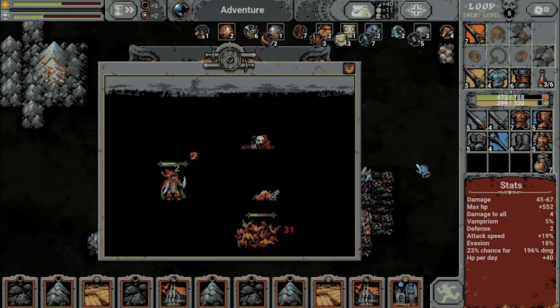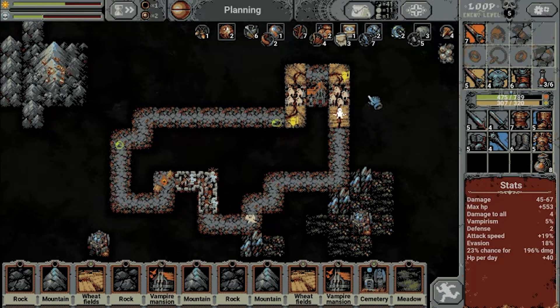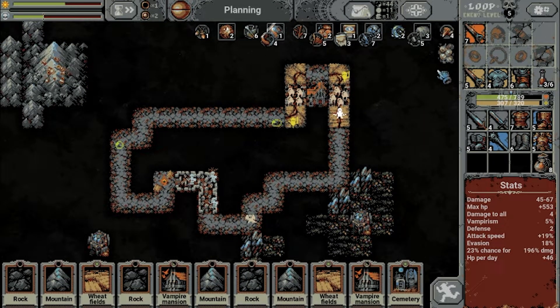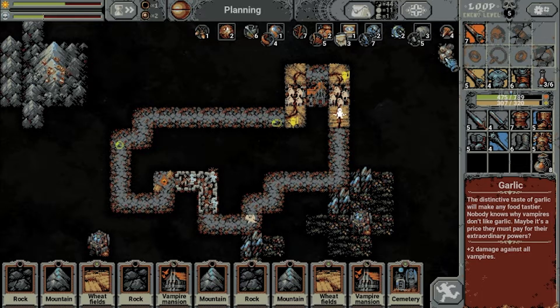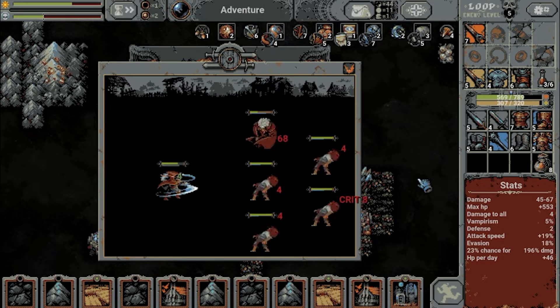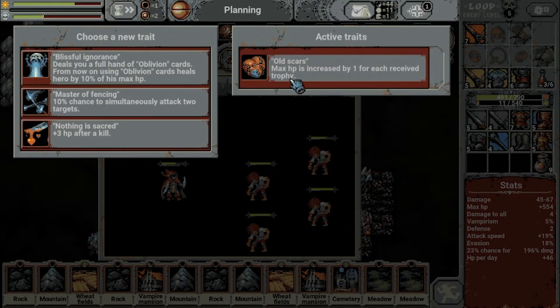Ouch — come on, crit him down. Yes, beautiful! Now we're talking big baddies. Not looking great at the moment, but I think we might be able to handle it. Garlic: plus 2 damage against all vampires — nice! Let's see how this fight goes. Oh, there we have something that can help us.